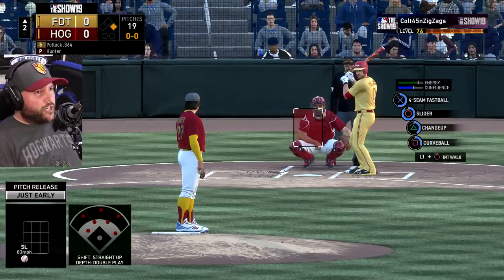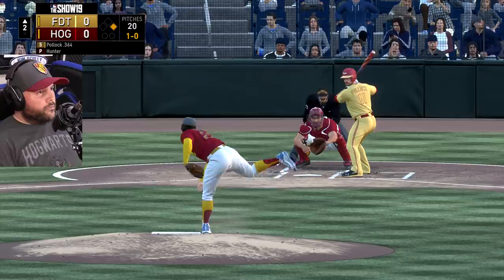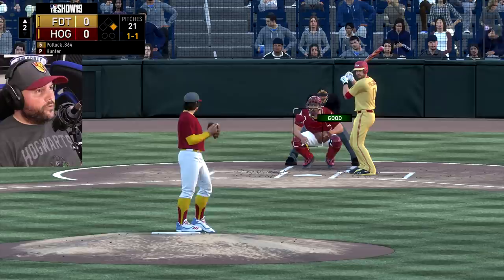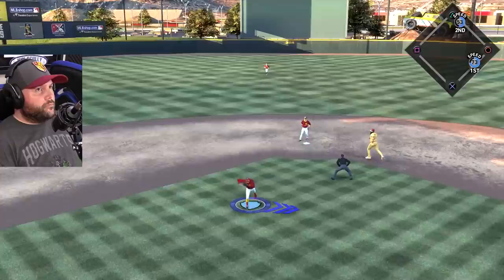Now AJ Pollock — we're going low change, trying to get a ground ball. He doesn't offer at it. Fastball in there. Good. Now we're going high fastball just to show him I can throw that. And there we go — but that's only one out.